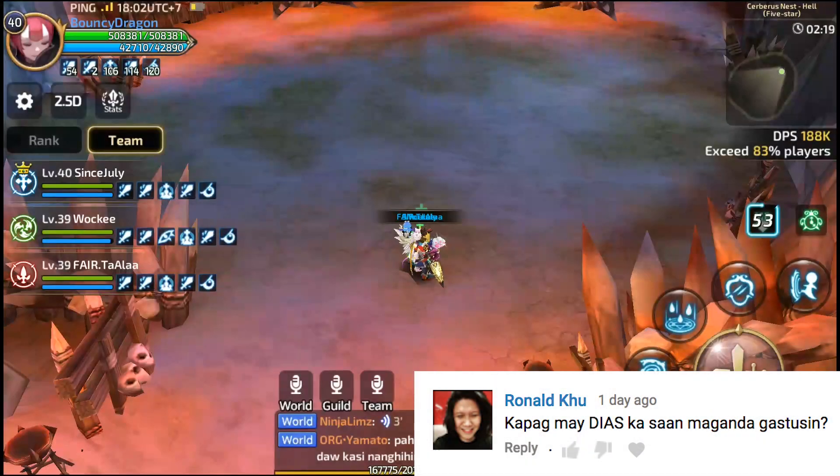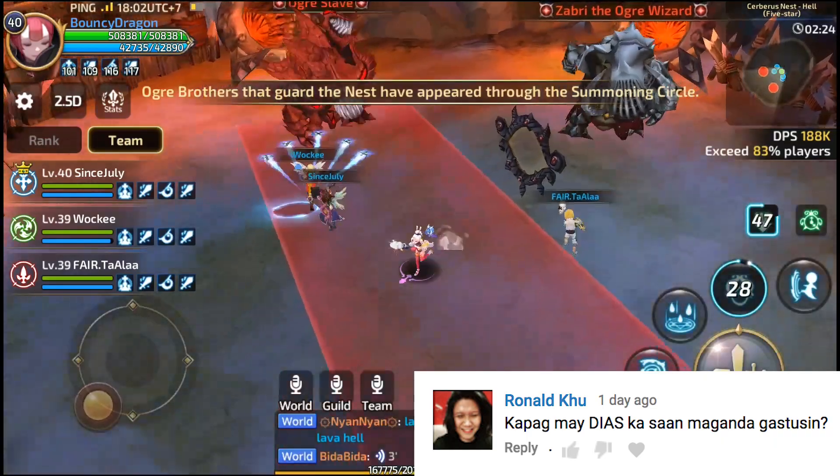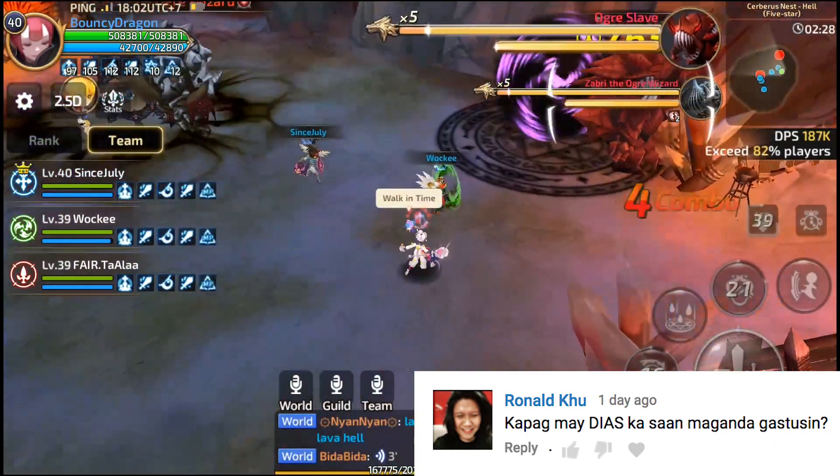Next is Ronald Ku: 'Kapag may dias ka, saan maganda gastusin?' Enhancements. Ticket sa dungeon. Convert mo sa DC kung need mo. Basta gastusin mo sila sa pagpapalakas ng hero mo. Huwag kang basta-basta gumastos kung tingin mo malu-lugi ka.